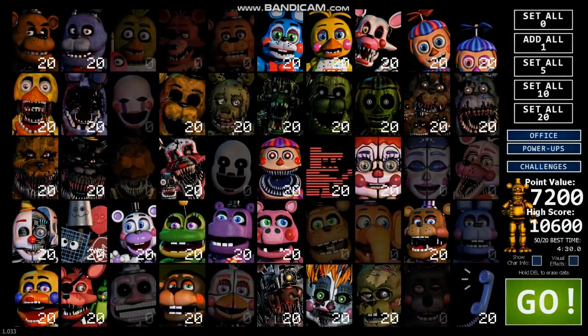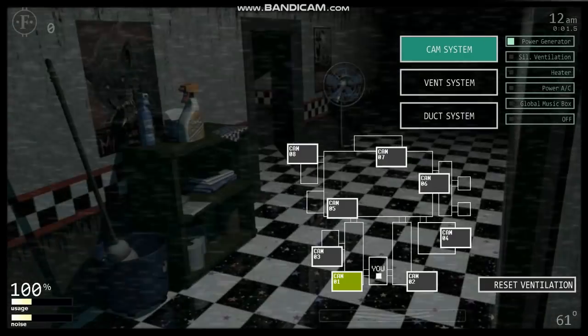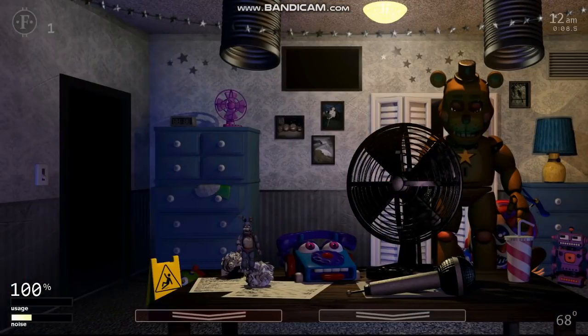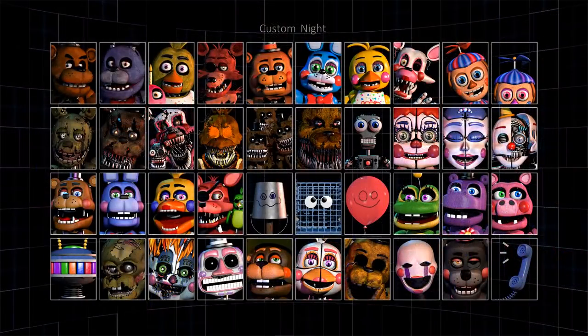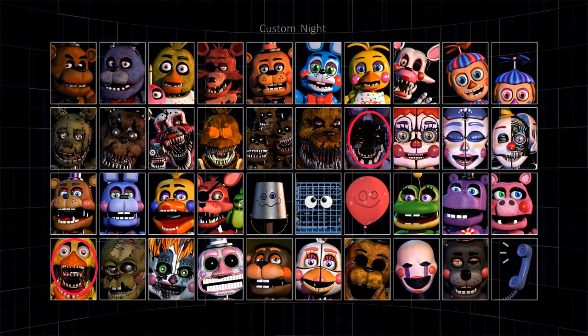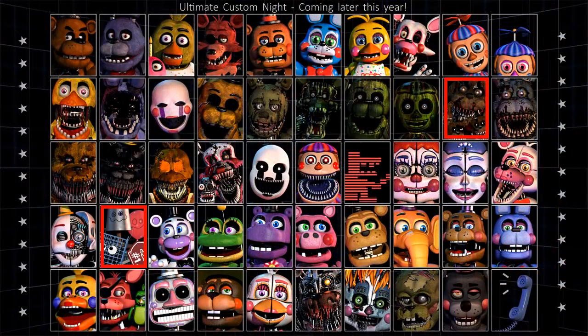Moving on to Ultimate Custom Night, as I just mentioned, it was originally planned as DLC for Pizzeria Simulator, but the project grew so large that Cawthon decided to expand it into its own game. There are massive differences between the game's initial roster and its finalized roster. Ultimate Custom Night was originally planned to only have 40 animatronics, but this was later expanded to 50, plus DD in her secret roster. Adventure Endo-01 and Candy Cadet were originally part of the roster, but were later replaced with Withered Bonnie and Withered Chica. Also, Nightmare Freddy and the Freddles originally had their own slots, as well as the individual members of Trash and the Gang — these groups were merged into their own slots and the roster was finally expanded to 50 slots.